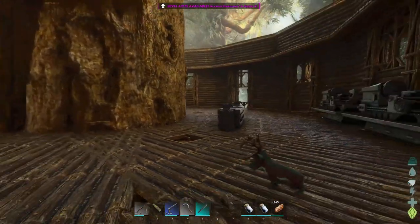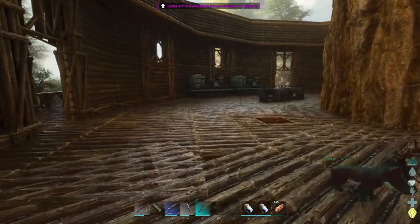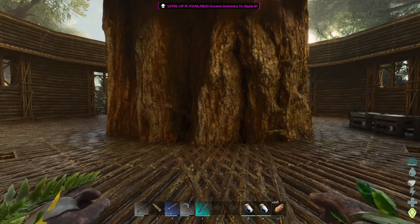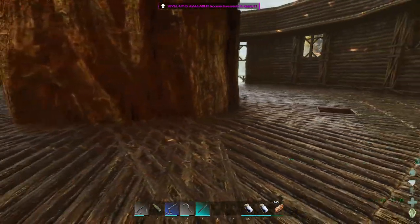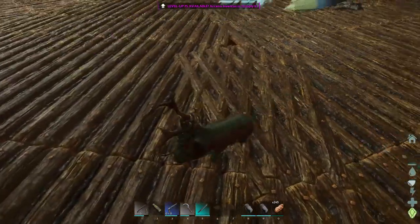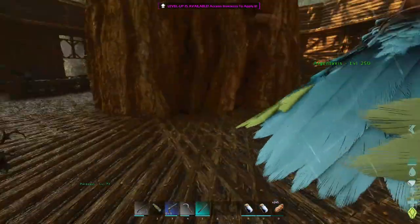I might split this room — I can have half designated as the workshop with the forge and all that, and the other half as the kitchen. I've always built a kitchen — it's just a room designated for making kibble, storing eggs and vegetables, and having cooking pots and chemistry benches. I think what I'll do is have a kind of counter — a divide between the workshop and kitchen — using the chemistry benches, since I need them for both sides. But I'm kind of just starting to ramble now.